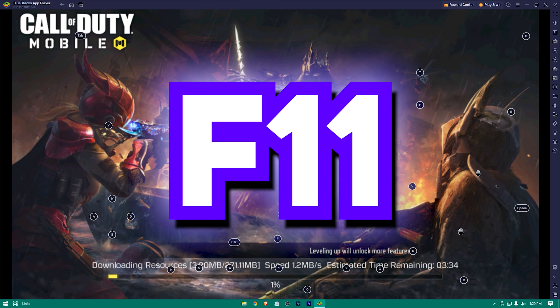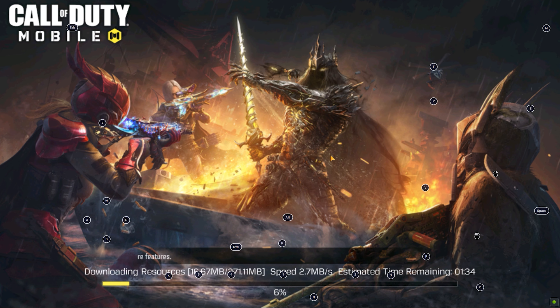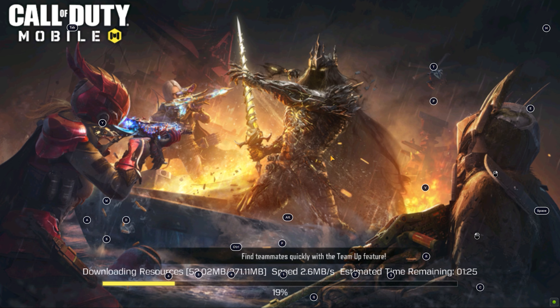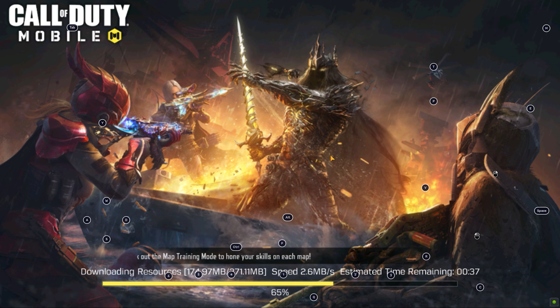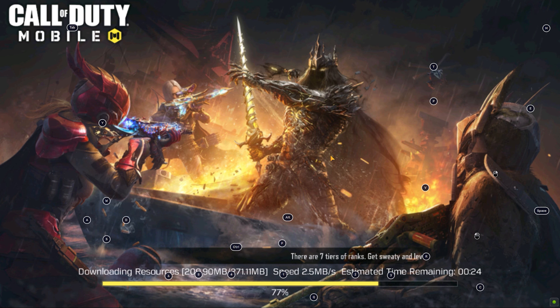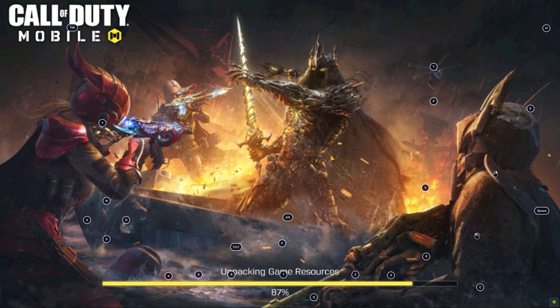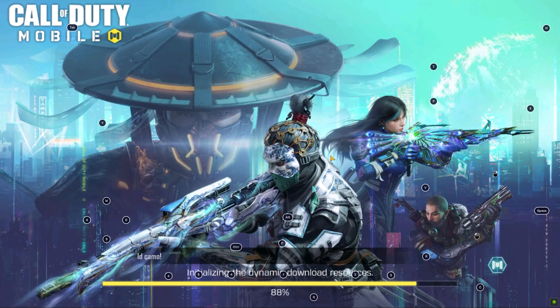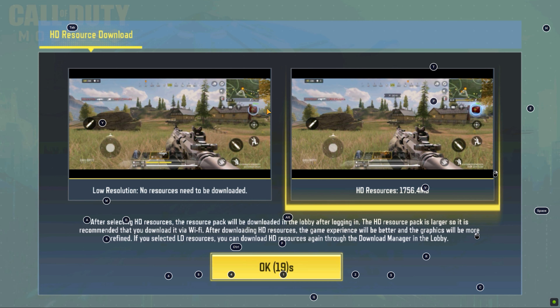Press F11 to go to full screen. Now select your desired resources — I'm gonna go for the HD one, but if you have a low-end PC I would suggest you to go for low resolution.